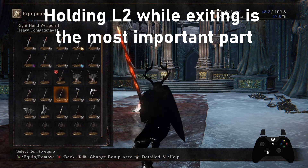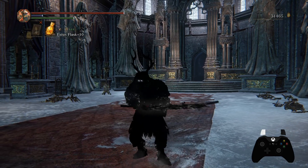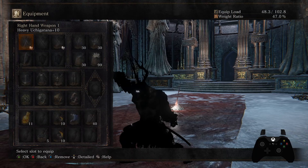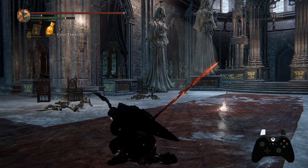And if you do this correctly — here we go — it will first do the R2 weapon art, then you swap, then you do the burger flip attack.